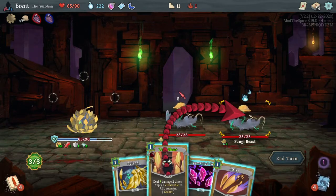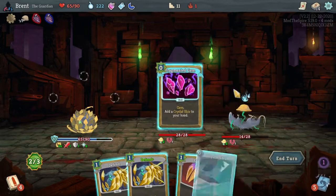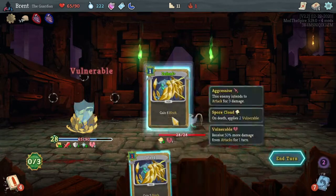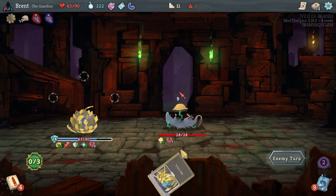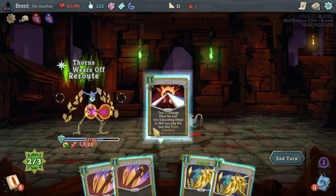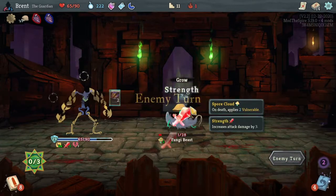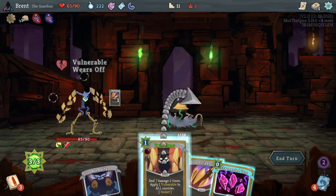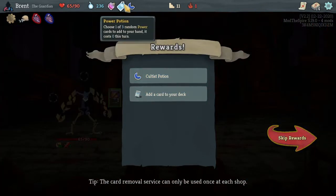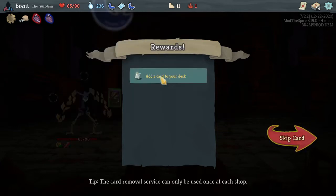I'm going to deck you pretty hard. We have plenty of block now. Get the shiv, hit him again, hit him again, and then defend - we'll keep whatever's left over. Lots of damage this hand. That's almost enough - pretty close. We should get a card. Oh, another Cultist Potion! I think I'll take it over the weakness.